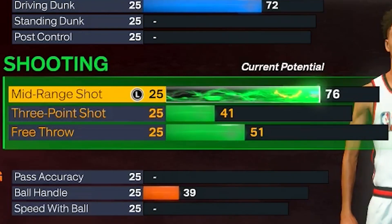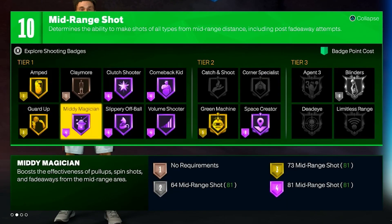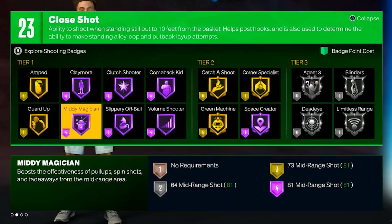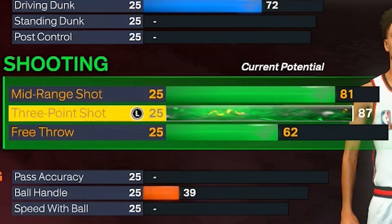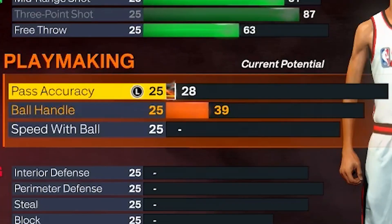Moving on to the shooting, we're going to have an 81 mid-range. With an 81 mid-range you will be able to get Hall of Fame Mini Magician — I promise y'all this badge is overpowered. For the three-point shot we're gonna have an 87. With an 87 three-point shot you can get silver Agent 3 and Limitless Range. Now I know Mike Wayne said Limitless Range isn't that important, so if you want it on bronze you can have it on bronze — you can go with an 86 — but I'm gonna go with 87. For the free throw just put that up by one.